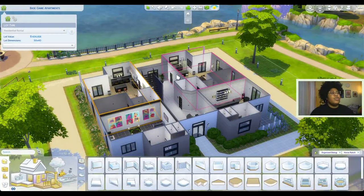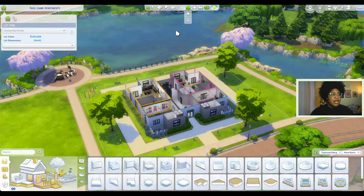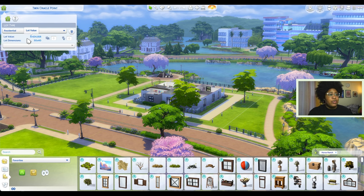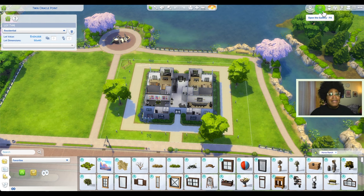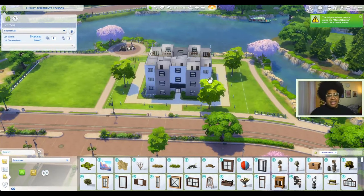It won't let me place my regular residential lot over this lot. Loading back in I was able to get the menu, so I'm just going to convert this back to a residential. There seem to be a few little issues but that's fine - now it's been converted back to a regular residential lot. I'm going to get my other version of this same exact build from the gallery real quick. Now that this is placed I'm just going to go through and do the same exact things that I did.